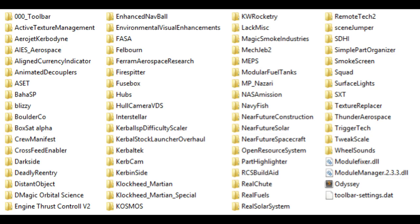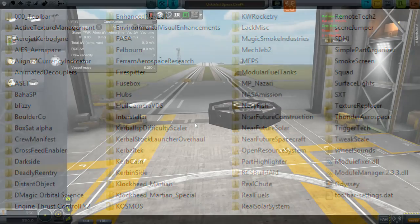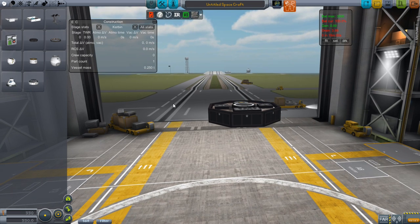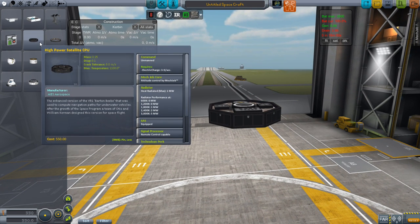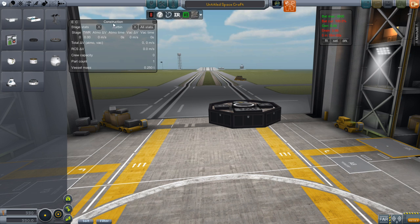MechJeb, MEPS, and Modular Fuel Tanks. My install doesn't require any special parts for MechJeb — all I have to do is pull out a CPU, a probe core, because I have a config file that automatically attaches a MechJeb module into everything that has a command module. And that of course brings up things like the construction menu in my flight computer.